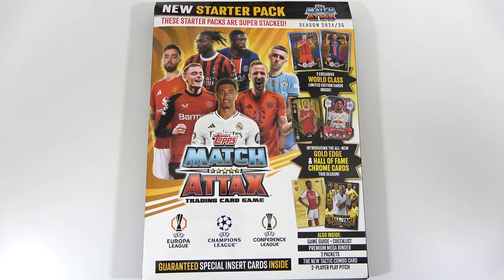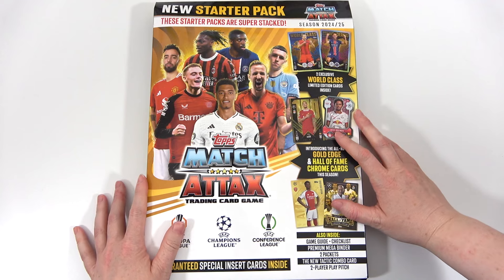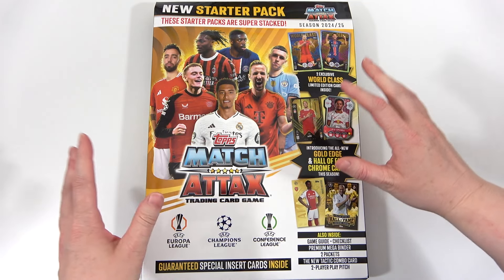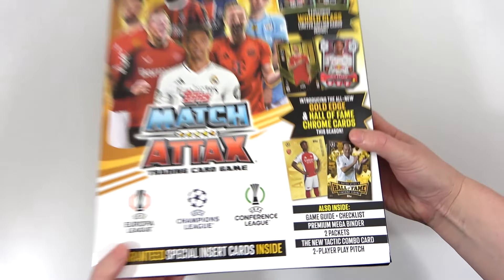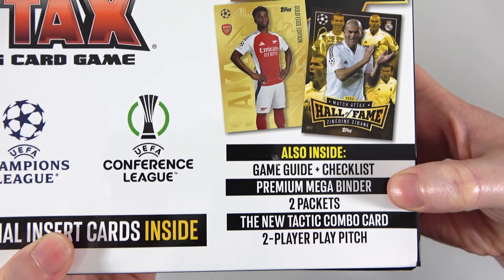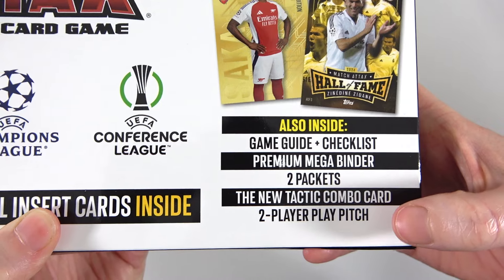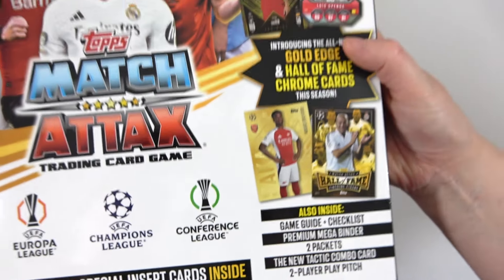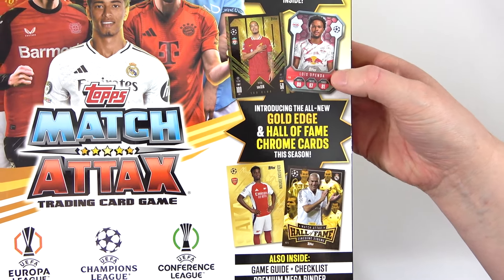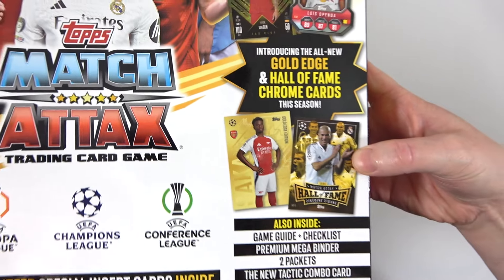Hello, we are Football Couple, and today we're taking an early look at the brand new Match Attacks 2024-25 Starter Pack. This is going to be incredible. In this Starter Pack we get the Game Guide and the Checklist, as well as a Premium Mega Binder, two packs, the new Tactic Combo Card, and a two-player pitch. We have some nice reveals on here including the 100 Club and the Chrome Shield equivalents for this season, as well as some brand new Gold Edge cards.